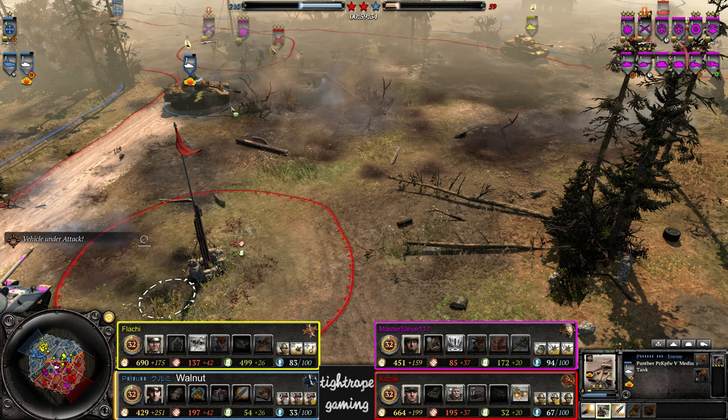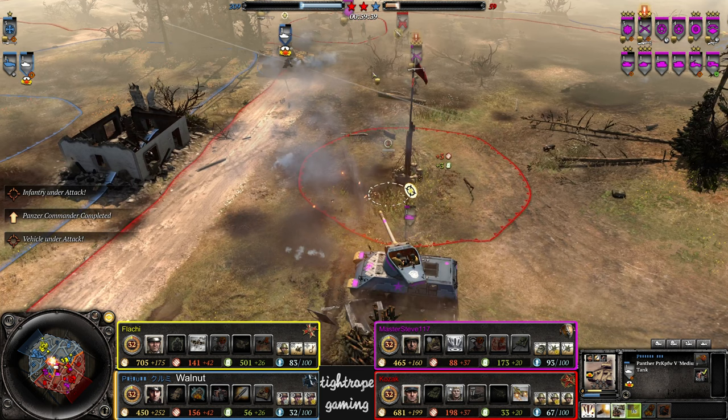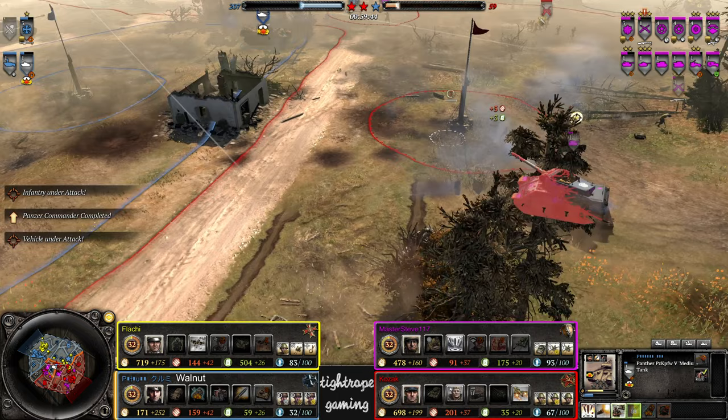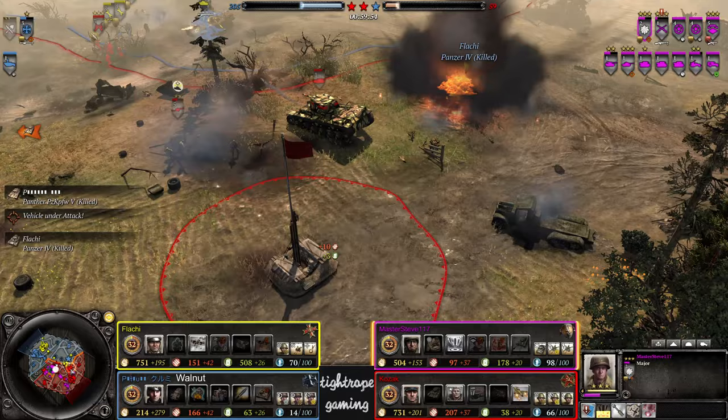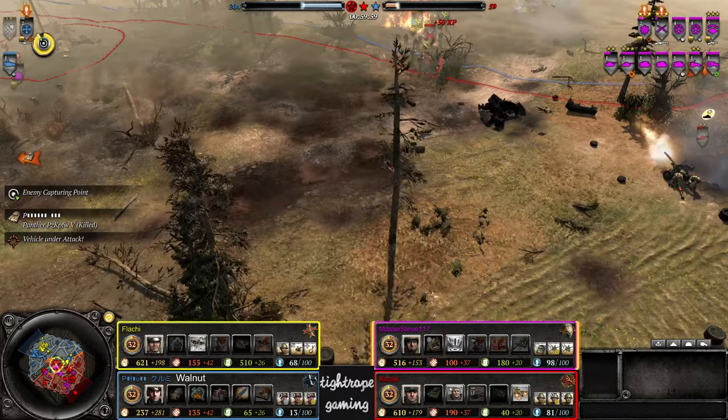Panther misses his first shot — a little unfortunate. Still chasing, got the Jackson here, pops the heat shells as well. And that's an engine crit on the Panther now. Jackson's trying to get out of range so it can pick him apart — that 10 range advantage. The Major perhaps providing a bit of vision. The Pershing's getting on the rear armor now, slam from both angles — the Panther is finished. Walnut now has absolutely nothing left.